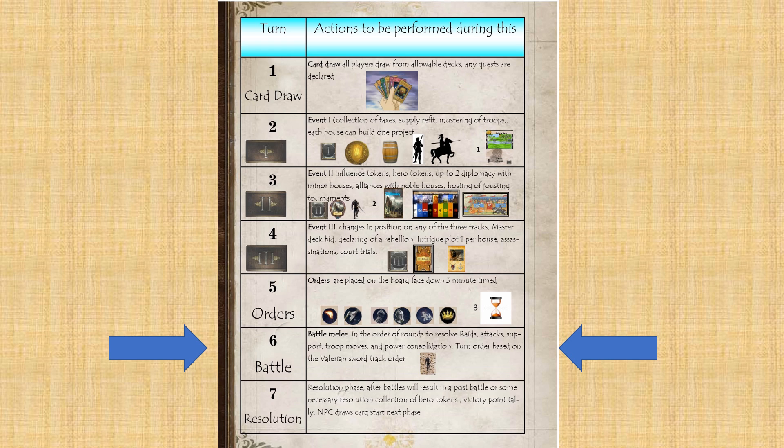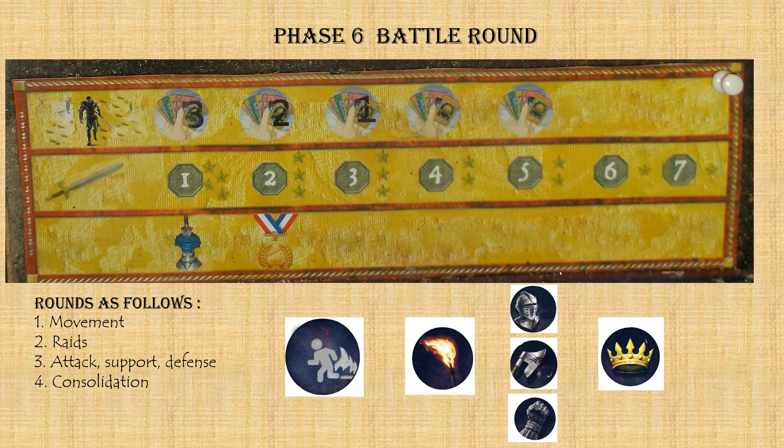Phase six is the battle round. We resolve starting with raids, then attacks and support, and finally troop movements. The final phase is consolidation — picking up influence tokens based on the turn order of the Valyrian sword track. In this case, the king doesn't go first; the highest on the Valyrian sword track goes first, and on down the track order from first through seventh.